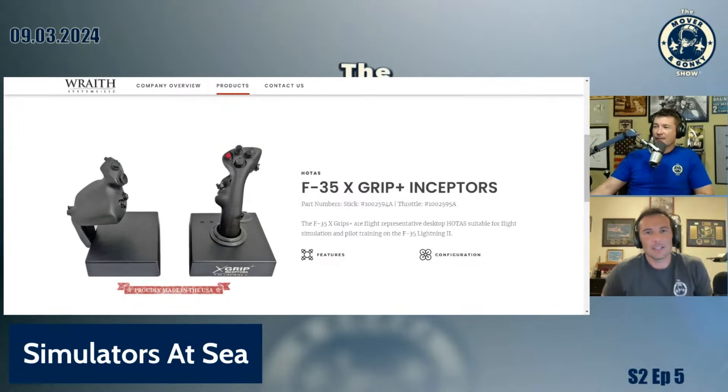That's what the Fat Amy grip looks like. So we didn't have sims on the ship when I was in. In my mind, simulator events on the carrier — Mover, when you were deployed, did you guys have sims? No. There was no sim — nothing. We watched movies or we flew. That's what we do on the carrier.